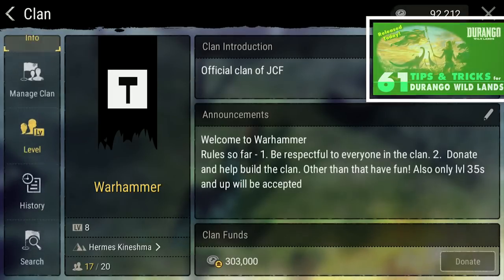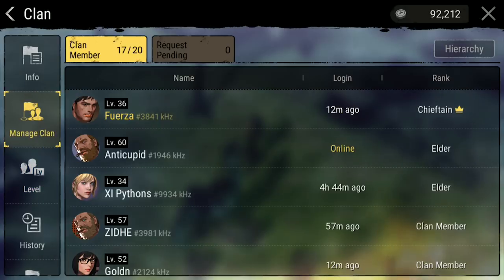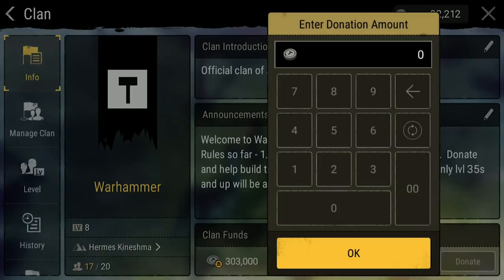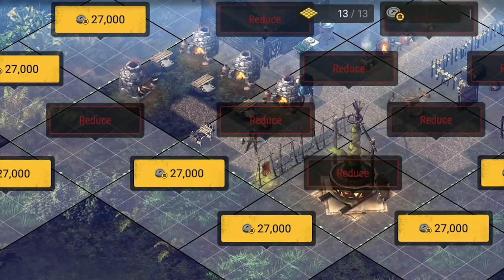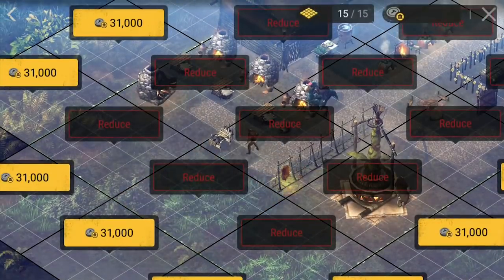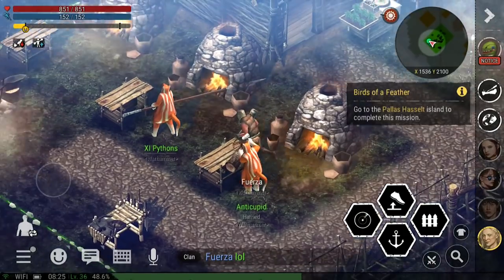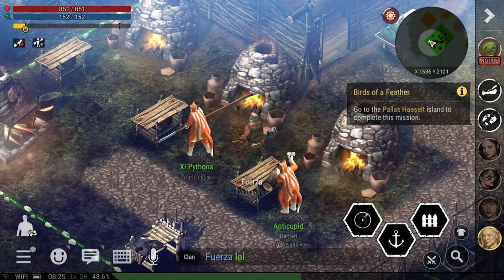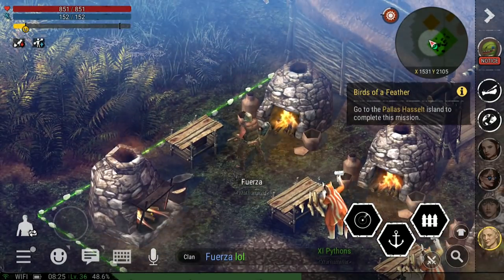As I mentioned in my tips and tricks video for this game, all of the experience that you get personally goes into leveling up the clan. So if you want a powerful clan, you need to be active with active teammates. Donating to your clan allows the clan to build a clan domain. This process is expensive so everyone needs to pitch in, but the rewards are also really nice. The first advantage to having a clan base is that when 10 to 55 people are all building the same base, you can make it a much better base than anyone could have built on their own.